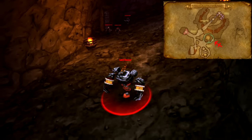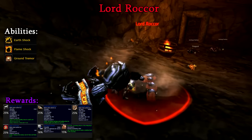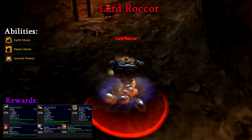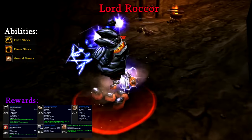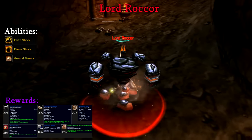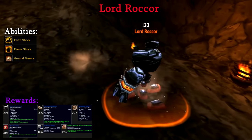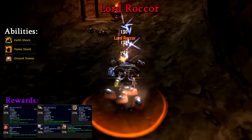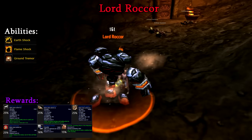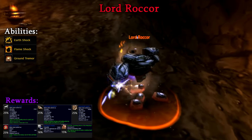Upon entering the following cave system, we can encounter Lord Rockor, who is found patrolling the outskirts of the arena. Rockor is fairly easy, but you should be careful as pulling a pack of patrolling dwarves could end in disaster. The big ability you need to worry about is Ground Tremor, which will stun all nearby enemies for two seconds — as long as your healer is doing their job, this shouldn't be too much of an issue. Rockor will also cast the occasional Earth Shock and Flame Shock. If you're a Paladin tank, I'd recommend not casting until you see him throw his Earth Shock out, as you'll be silenced for a few seconds.